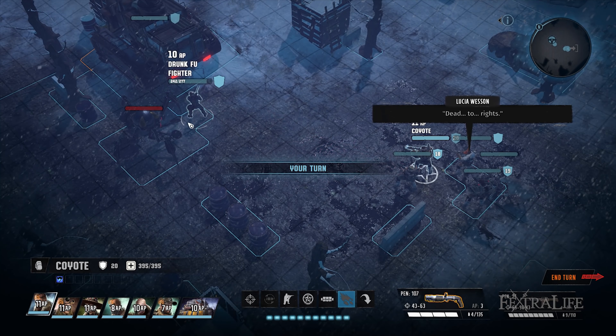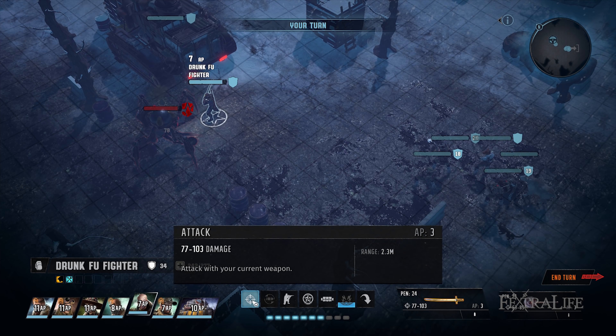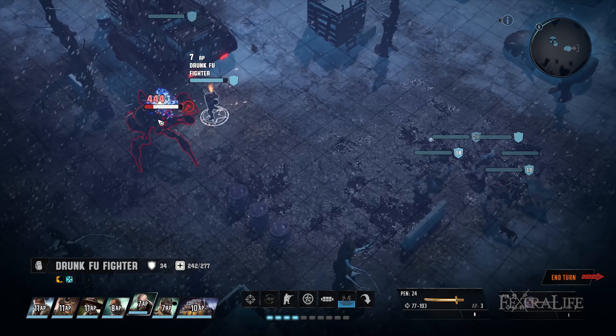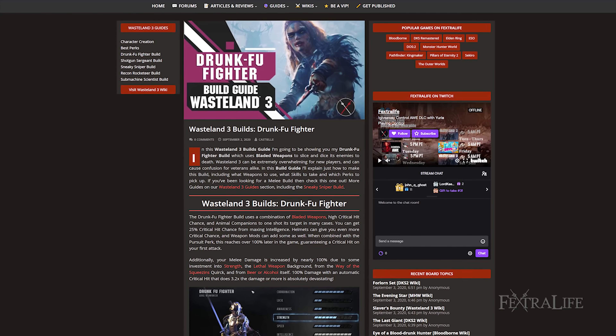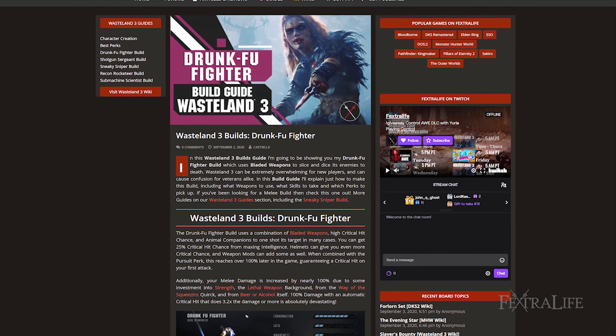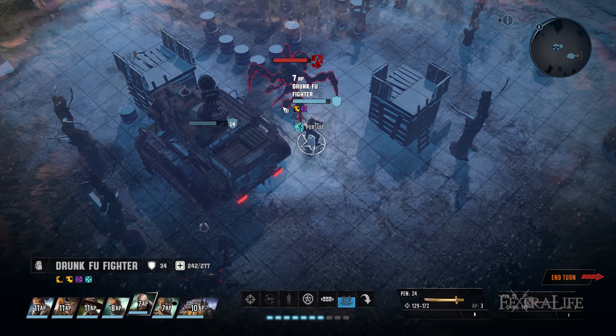In this Wasteland 3 Builds Guide, I'm going to be showing you my Drunk Fu Fighter Build, which uses bladed weapons to slice and dice its enemies to death. Wasteland 3 can be extremely overwhelming for new players and can cause confusion for veterans alike. In this build guide, I'll explain just how to make this build, including what weapons to use, what skills to take, and which perks to pick up. If you've been looking for a melee build, then check this one out.